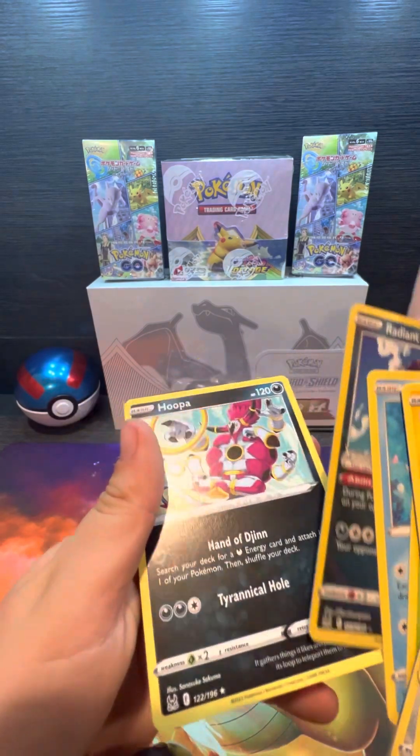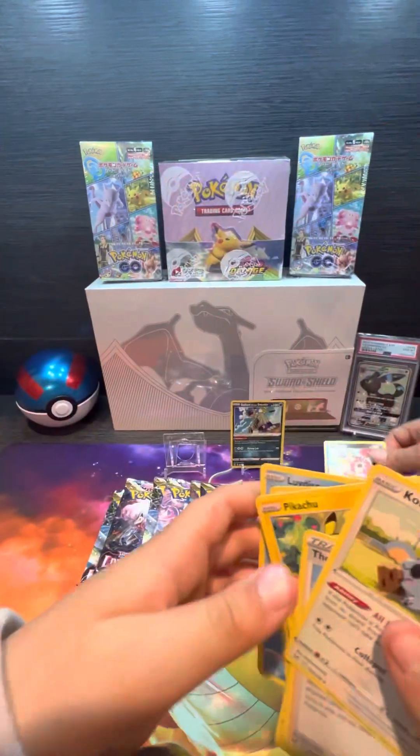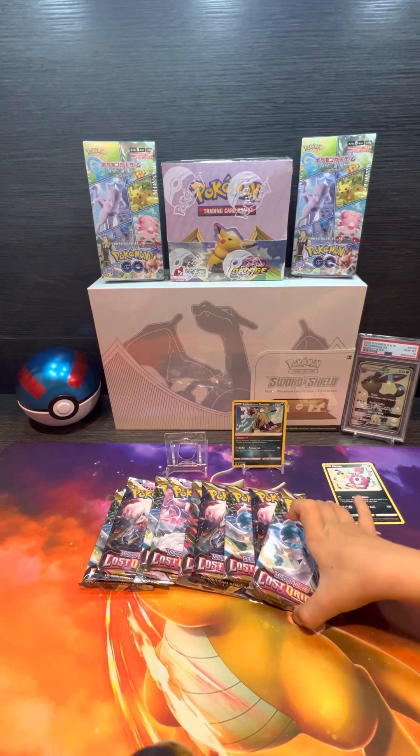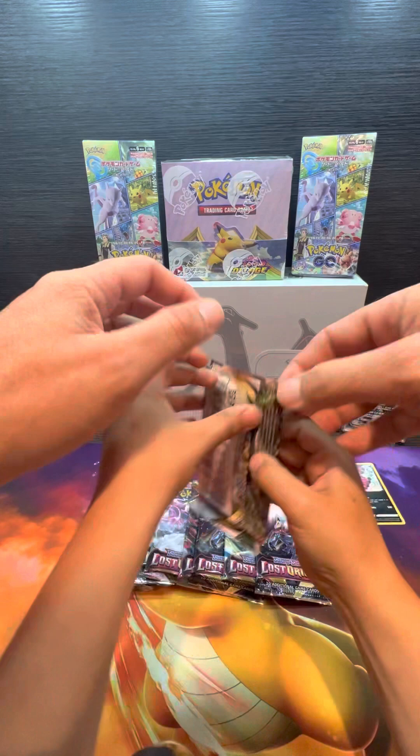Wow, and Hoopa — that's a star, Hoopa Unbound. It's a star, non-holo. Alright, you're up, let's see what you get. What pack are we picking? This one — Gardevoir. Keep the packs up front so we can see what they are. So we're going to rip open Gardevoir.